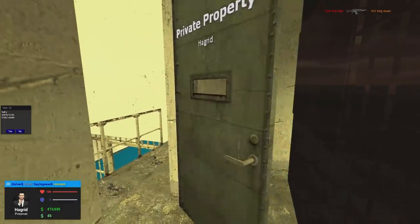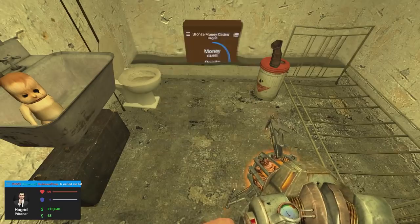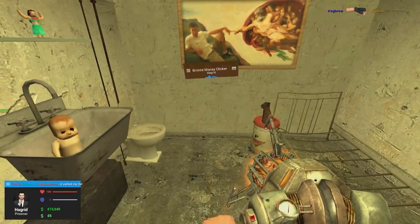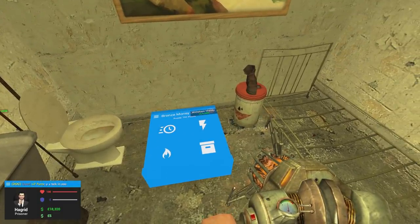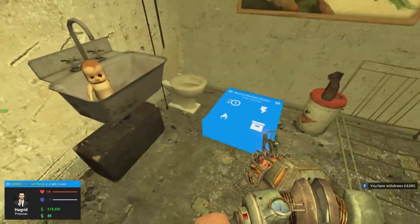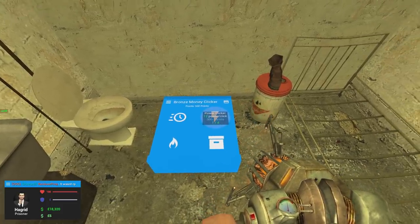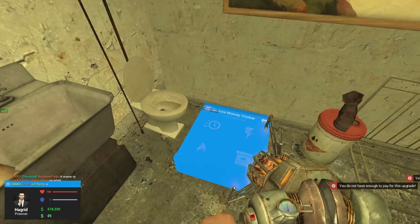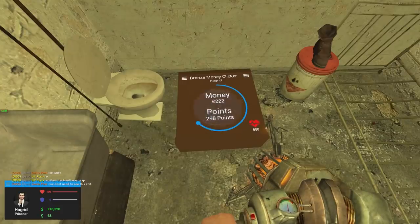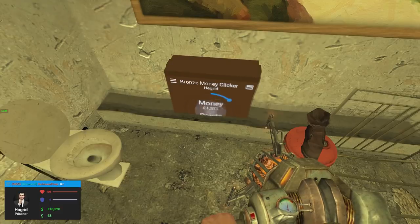Let's see how much money that little printer clicker thing has made, even though I'm supposed to be clicking on it. Let's take this out — it keeps clipping in. Upgrades... withdrawal, there it is! 4,000 — not bad. How many points do I have? Power click... yeah, no idea what I'm doing. Let's go back to this screen, spam the clicker. Let's make money. Let's keep clicking, and once we're done we can put the wall back and no one will ever find it. Hopefully not anyway.